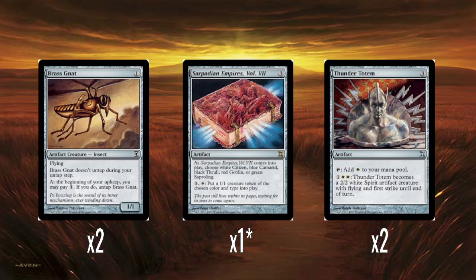Two Brass Gnats — I have no idea why this is in the deck. Just one mana for a 1/1 artifact creature with flying, but it doesn't untap during your untap step and you have to pay one to untap it during your upkeep. Just a bad card. This is worse than Suntail Hawk, which was just one white mana for a 1/1 flyer without all these drawbacks. Just not a great card to include.